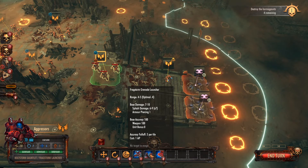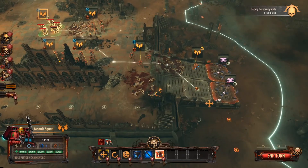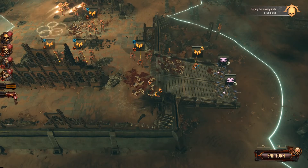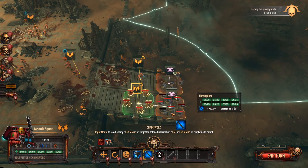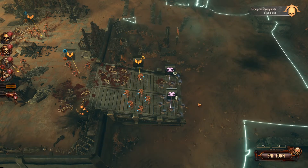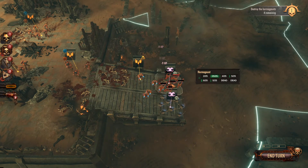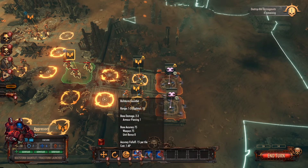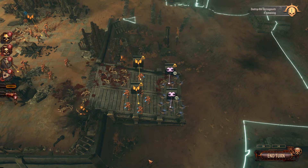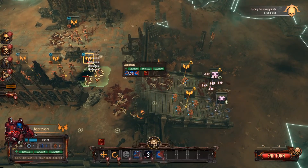Now if I take a step back I could use the grenade launcher with some splash damage. Actually, let's wait — the Assault Squad is really good at damage. You know what, let's use the Assault Squad and the Aggressors will use the grenade launcher. I think the Assault Squad might be even better at melee than the Aggressors — chainsword can kill up to five people if we get lucky. Not a single kill — that was very disappointing. Alright, it's time for the grenade launcher.